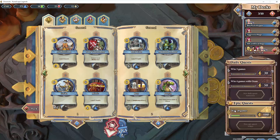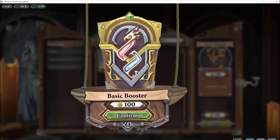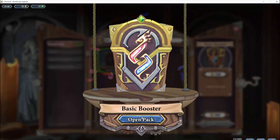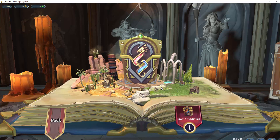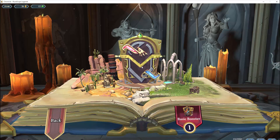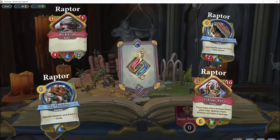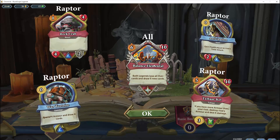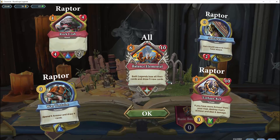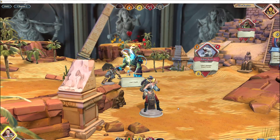Another way of earning a lot of tokens in order to buy more booster packs is by completing your daily challenges. You can also receive an epic challenge, and these will help towards obtaining more booster packs and thus getting more cards which you can use and test in your decks. It is all about theory, trial and error — testing out decks, building a deck, going and playing in practice mode or against a few players in casual mode, and just testing to see if it works well.